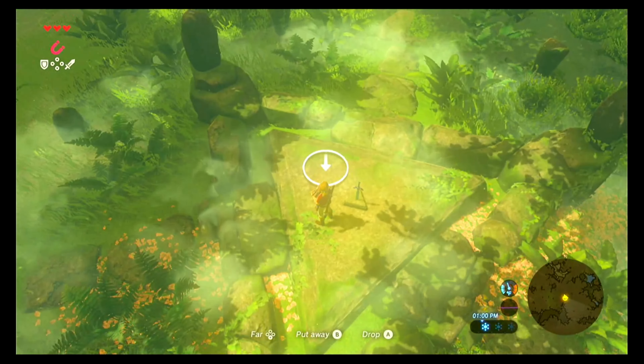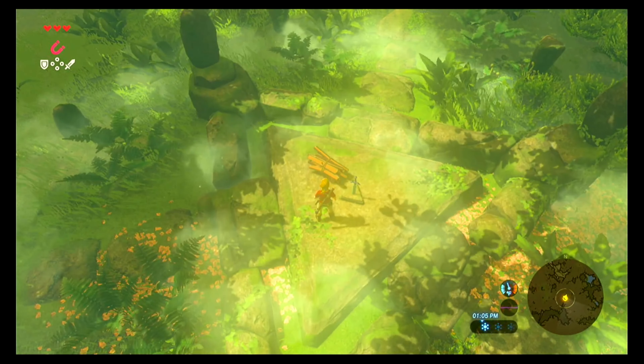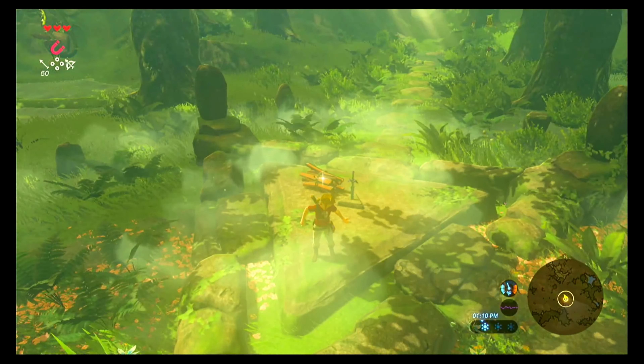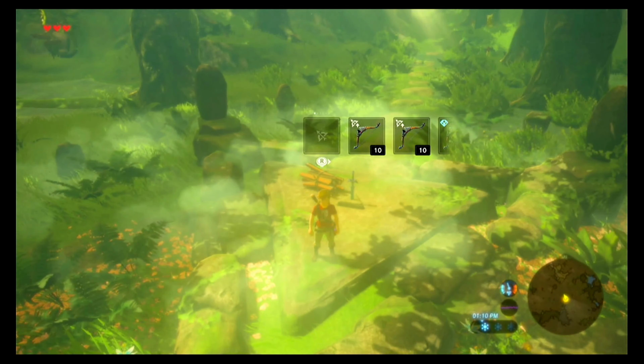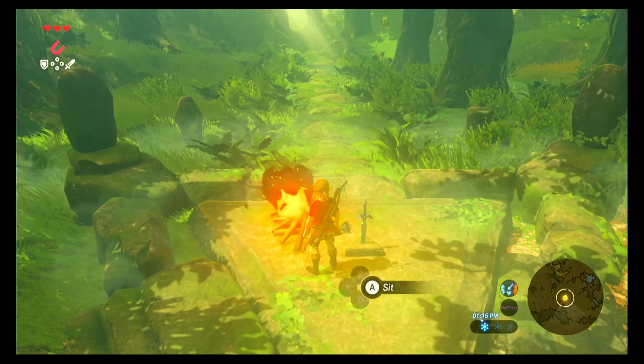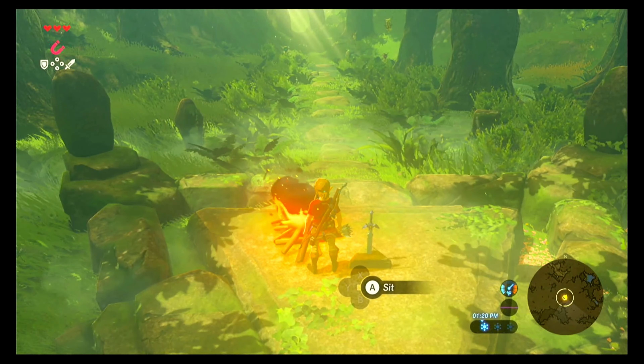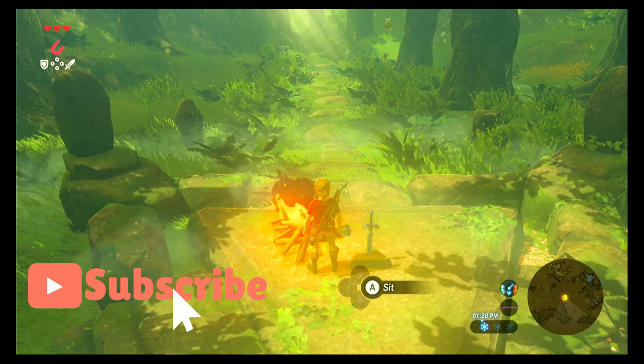You want the bundle of wood to be in the left corner if you're facing the main entrance. Place it near the Master Sword, but allow yourself to be able to fit between the campfire and the Master Sword. Through multiple test runs, I've found that the most reliable placement of Link is if his right foot is lined up with the corner of the triangle that actually holds the Master Sword.